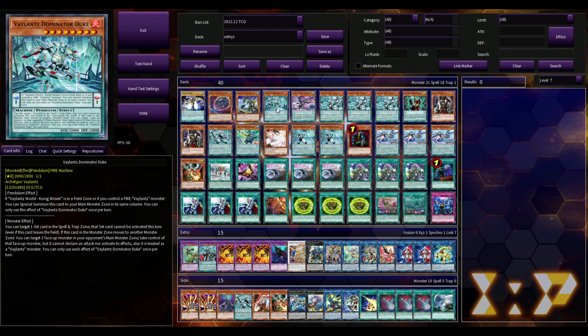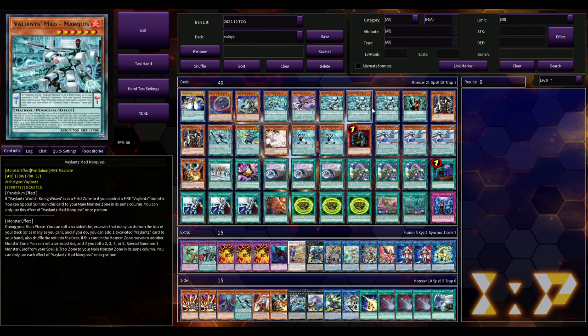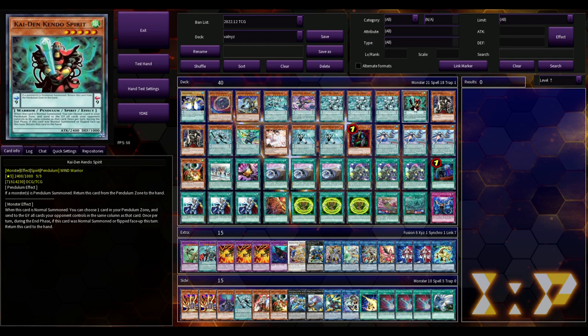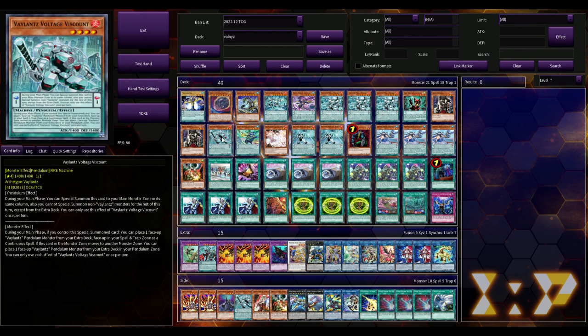Their pendulum effects are pretty much the same — they can be special summoned from the pendulum zone if you meet certain conditions, and you can't special summon non-Valiants except from the extra deck. We're playing one Nizuki Valiant Ninja, three Mad Marquise, one Kaiden Kendo Spirit — which seems to be a scale nine extender — Skullmeister, which is interesting. It's a Cross Out target, a Dark to get to Stein off Small World, and whenever a card effect activates in your opponent's grave you can send it from hand to negate.